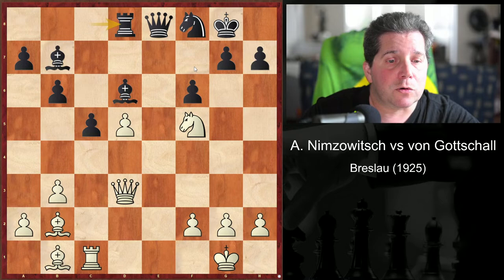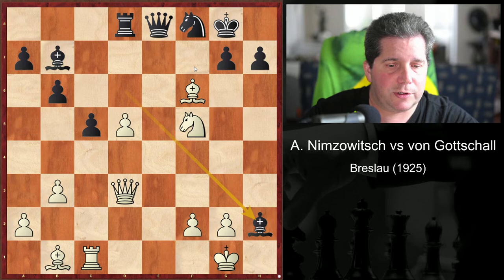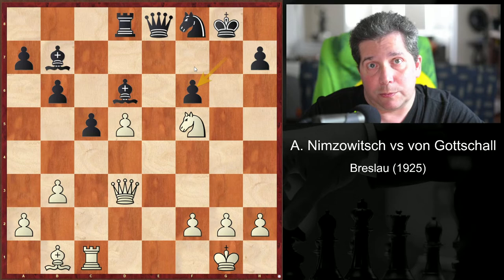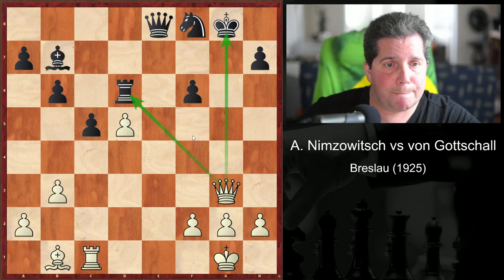Bishop takes f6! And he immediately counter-sacrifices with bishop takes h2. The point: after g takes f6, taking the bishop, we have knight takes bishop, rook takes knight, queen g3 check, and winning back material — with the rook on d6 now hanging. White would be up the exchange.